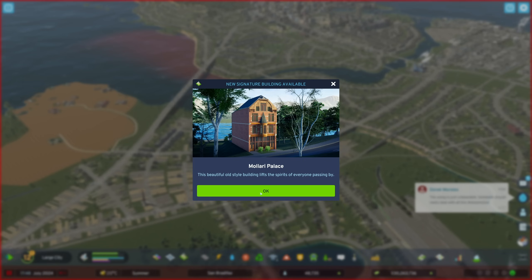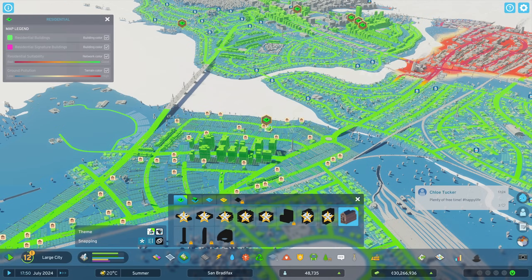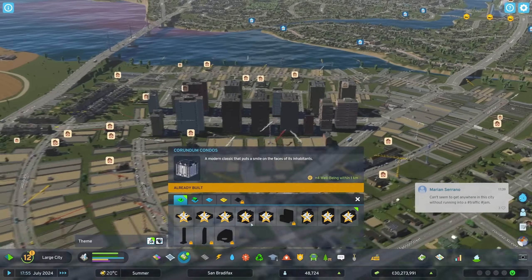Oh, what's this? Malari Palace — a beautiful old style building that lifts the spirits of everyone passing by. What does it do? 7% wellbeing. We could stick that there on the main road. Lovely. It's quite small, really.